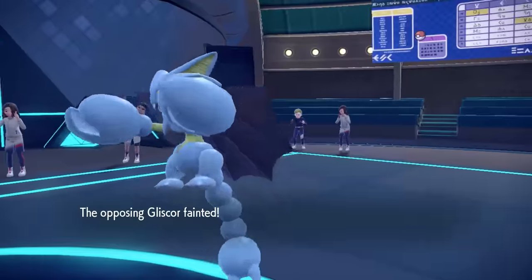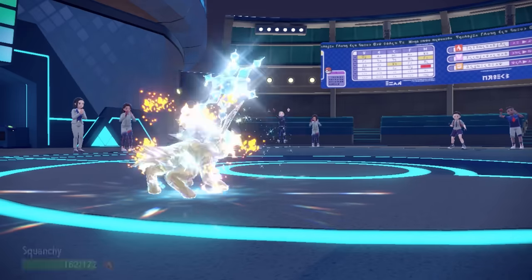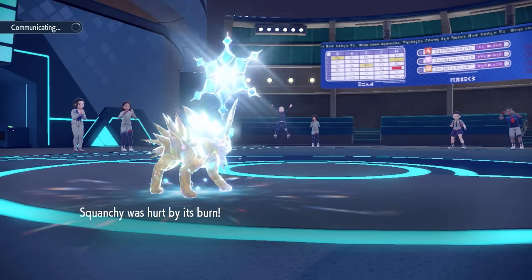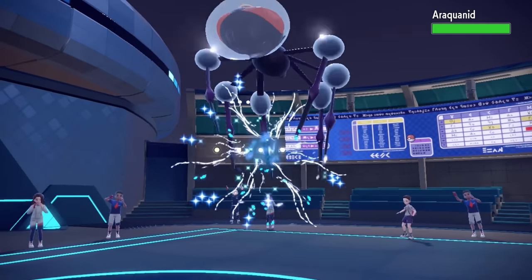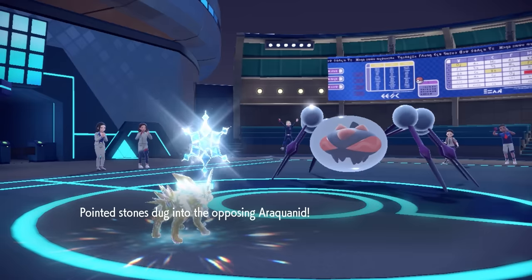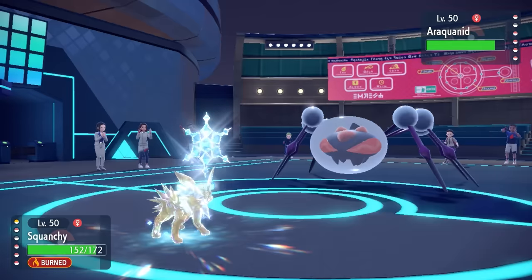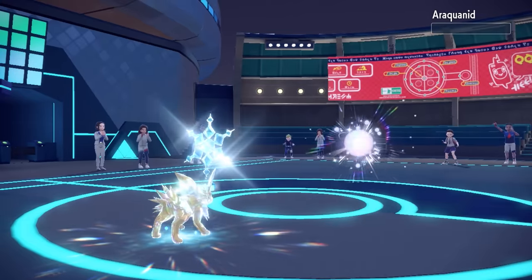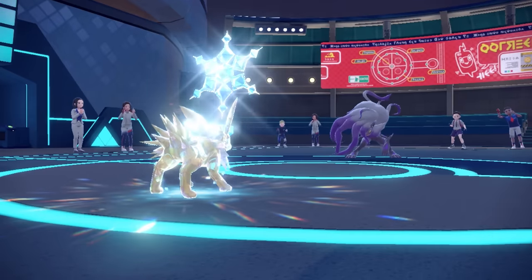I now have two Calm Minds, my Terra is out, and we are faster than everything they have. Jolteon is positioned where stuff is going to take some damage. They decide to go into what looks like Araquanid, but judging by the Stealth Rock chip, we know it's actually going to be the Zoroark — because Araquanid being weak to Stealth Rock would take more damage than that.